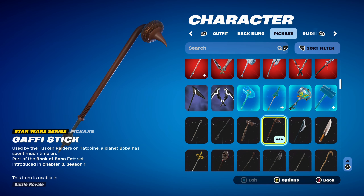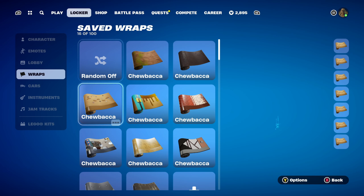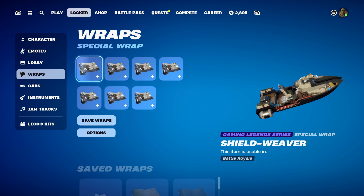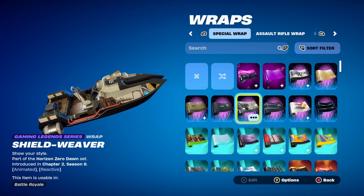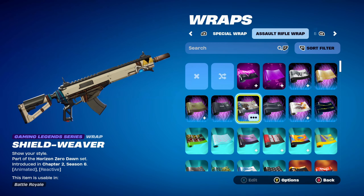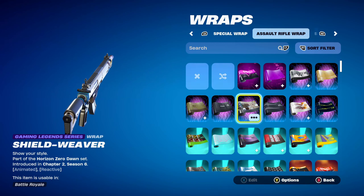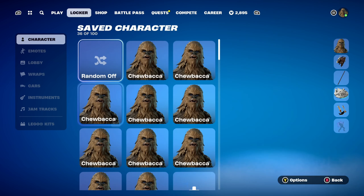The pickaxe is the Gappy Stick, part of the Book of Boba Fett set, introduced in Chapter 3 Season 1 — a very nice Star Wars series pickaxe that goes well with the brown design. The weapon wrap for combo 6 is Shield Weaver, a Gaming Legends Series wrap, part of the Horizon Zero Dawn set, introduced in Chapter 2 Season 6. This is Aloy's weapon wrap — it's animated and reactive, and I'm using it because it has a little bit of brown in the design.